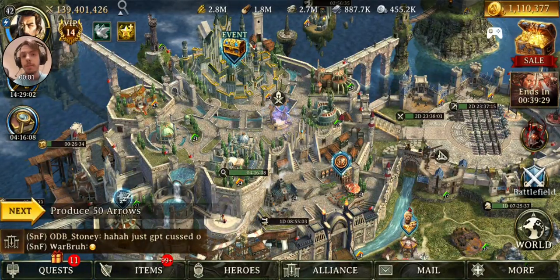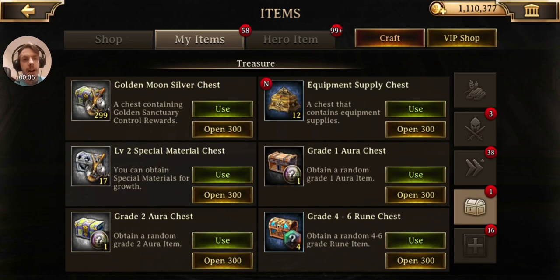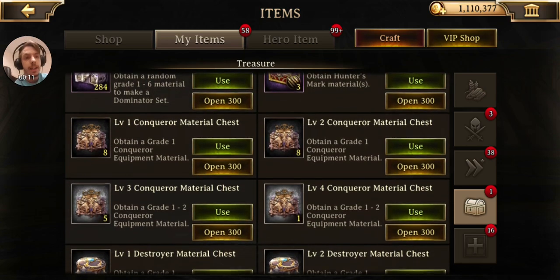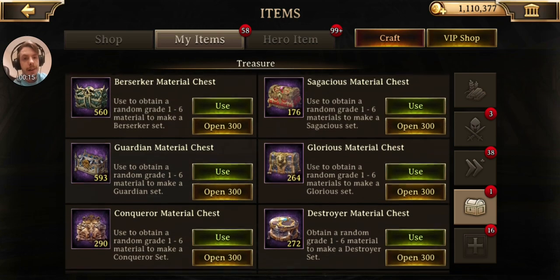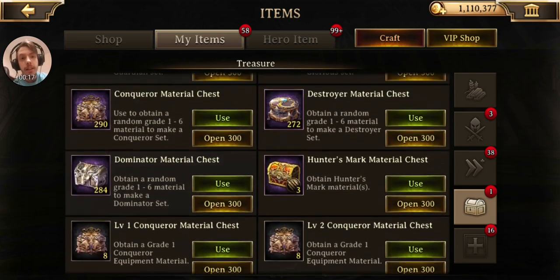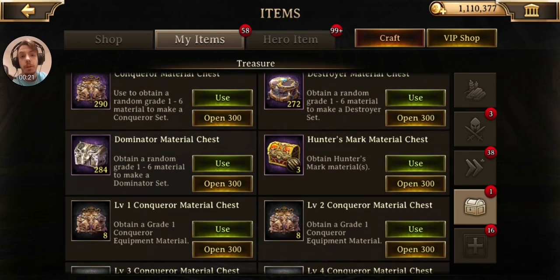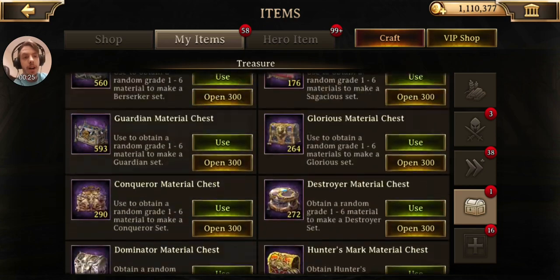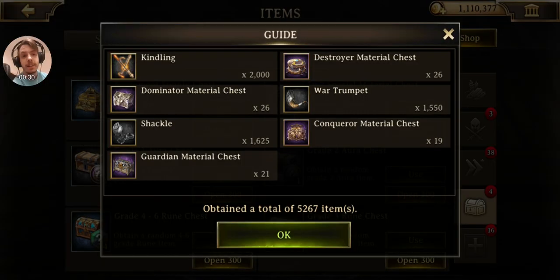What's going on everybody? It is Boneskun here and today we have a lot of chests to open. It's been a little while since I did my last open them all of this one, and I've accumulated quite a few chests. They're not all just little tiny ones — a lot of them are the Dominator, Destroyer, and Conqueror chests. And I definitely need to open some Conqueror chests because I'm working hard on that set.